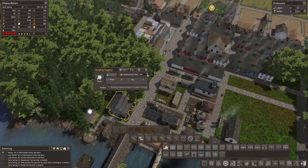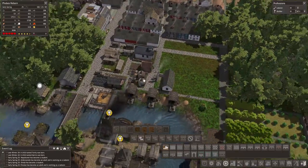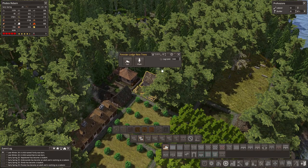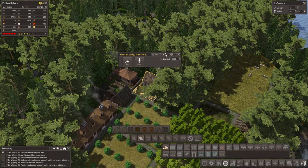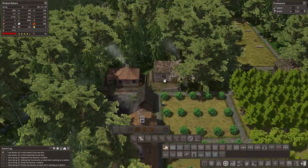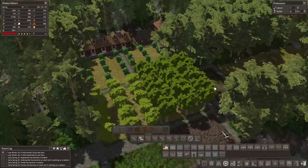Let's do this gradually — I think that's gonna be better. I want to have building supplies. We're gonna only have like two people working here. Two people is gonna be fine working here, we don't need that many.